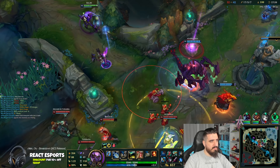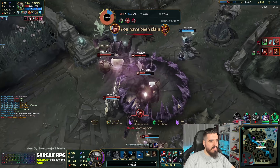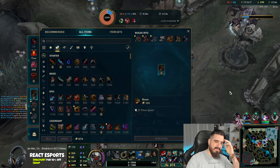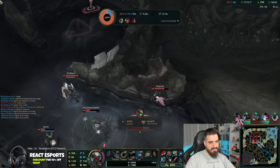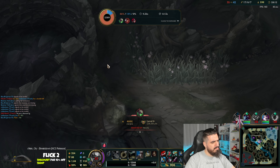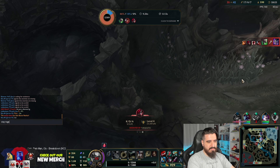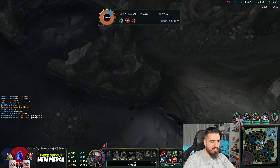Is this guy watching the stream or something? No idea for real. He survived — this guy watching the stream every single time, because he's coming this way and then running instantly with his W without me using my skills. Never mind. Stay together — stay together, we got this. So last item: Warmog's Armor. I don't think that's going to be easy but I'm going for it.